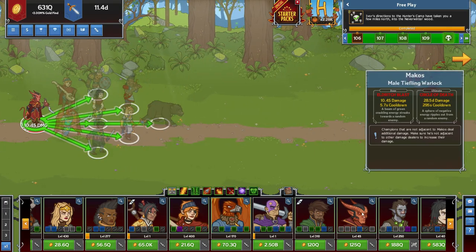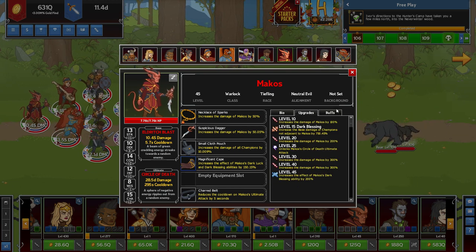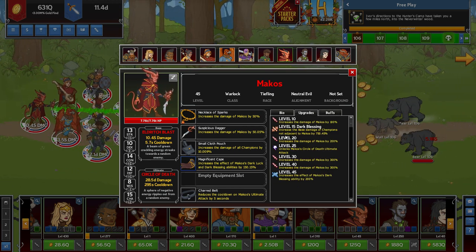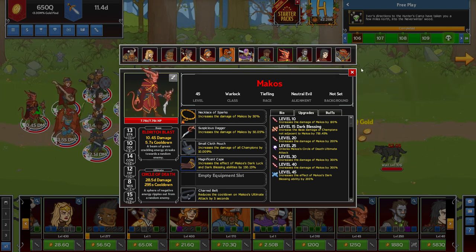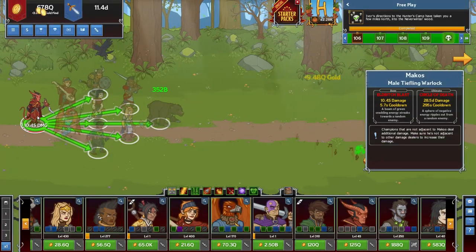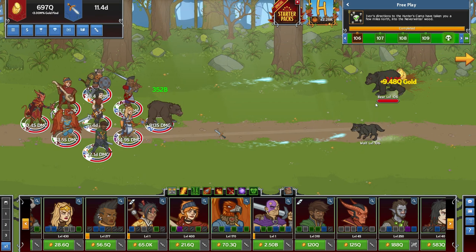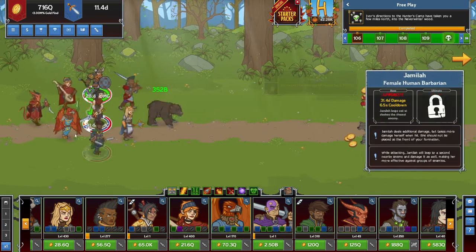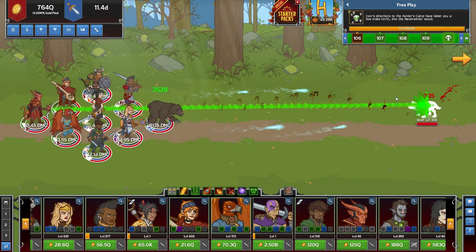I have Makos in the very back. The reason being is he has a buff called Dark Blessing: increase the base damage of a champion not adjacent to Makos by 750.5%. Don't forget — this is NOT adjacent, so the further away he is, the more bonus he gets. As long as no one is by him, he's going to buff everyone's DPS by a lot.